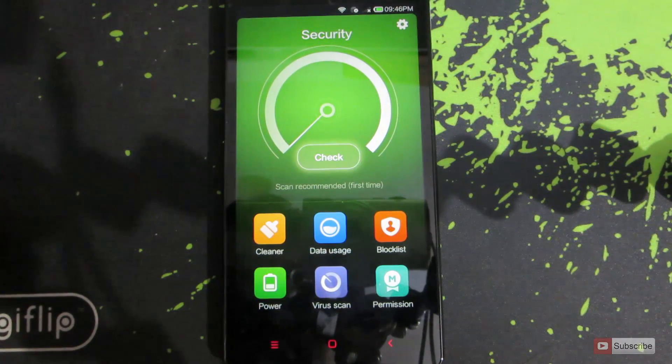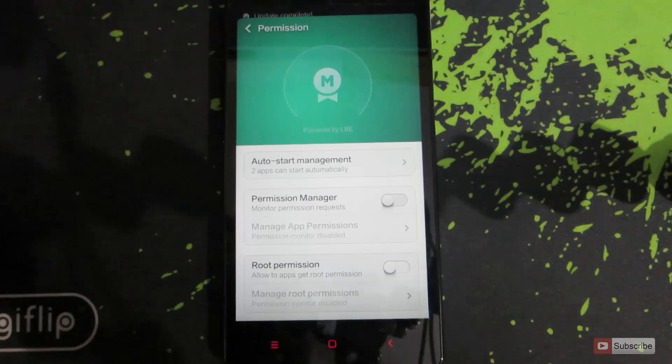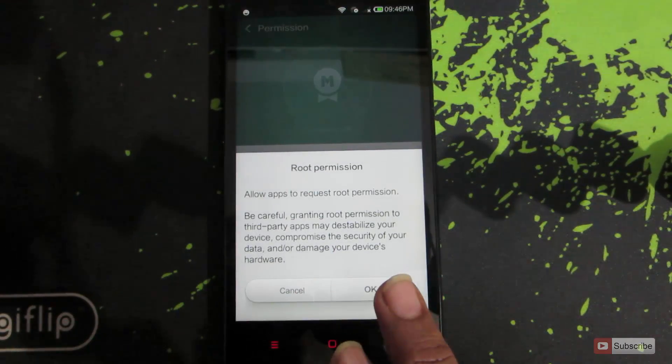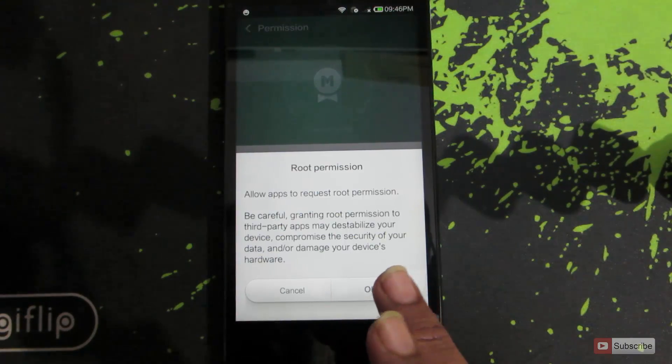Once you are here, open Permissions and there you have it — that is the Root Permission. If you enable this, you will get a message saying 'Allow apps to request root permission.' Press OK.